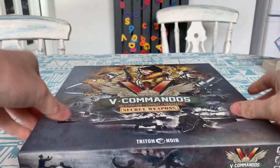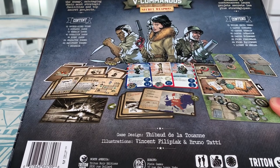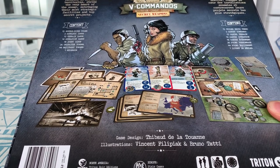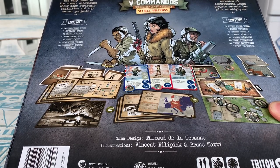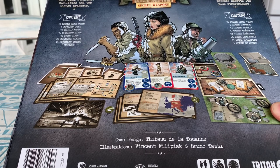Lovely artwork on the front of this and it tells you everything you're going to get on the back. What we've got here is some more double-sided tiles for more missions. You get three new commandos, 13 terrain cards, 10 operation cards, 18 event cards, 26 character tokens, 44 equipment tokens, and one rulebook.